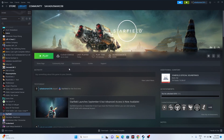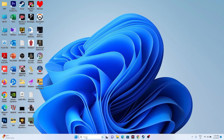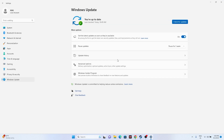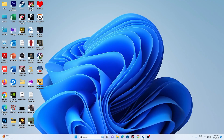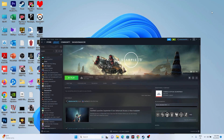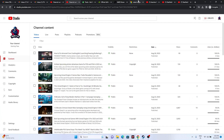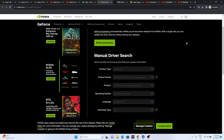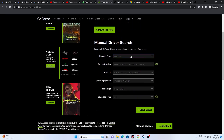The next fix is to update Windows. Go to Settings and navigate to Windows Update — make sure Windows is fully up to date. If you still have the issue, update your graphics card drivers. For Nvidia, go to the link in the description, select your product type, series, product, and operating system, then click Start Search and download the latest driver.